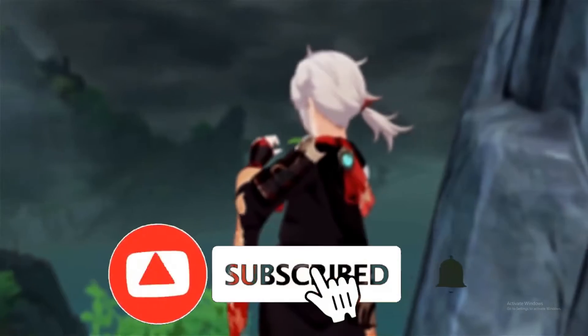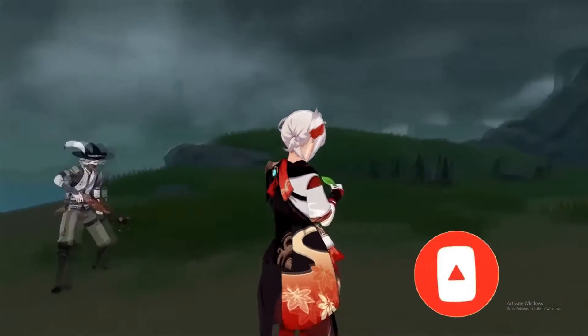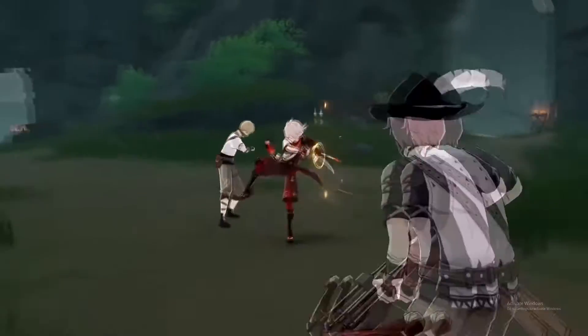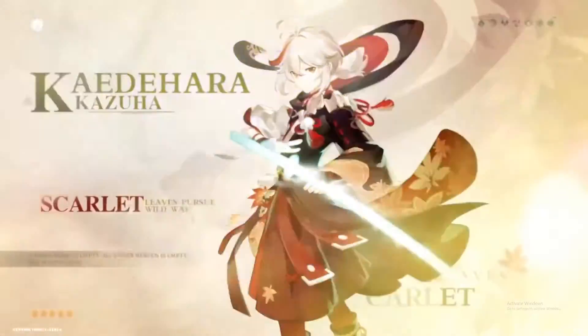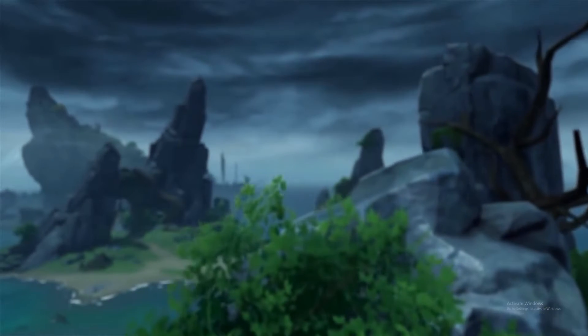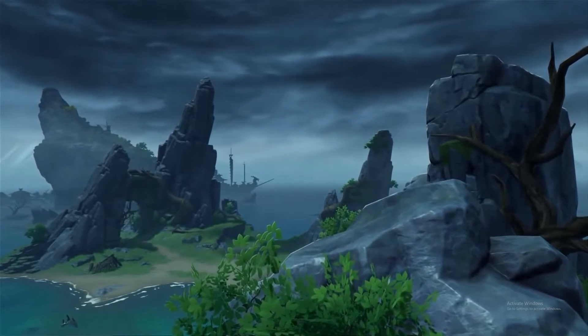Kazuha is actually the first Inazuma character coming out in version 1.6, in the second phase. Inazuma will probably also be coming out in 1.6 in the first phase already, but I'm not sure. He's a Samurai warrior, and with the new area you'll need to take a ship to get there. Ayaka is also a Samurai from Inazuma, which is based on Japan.